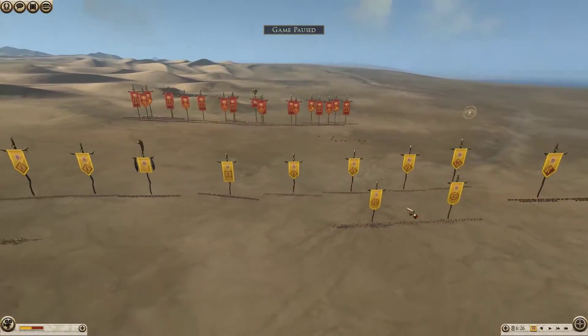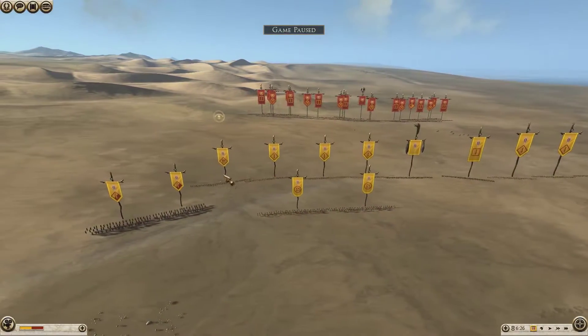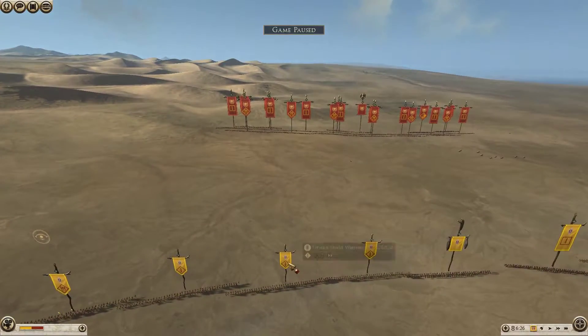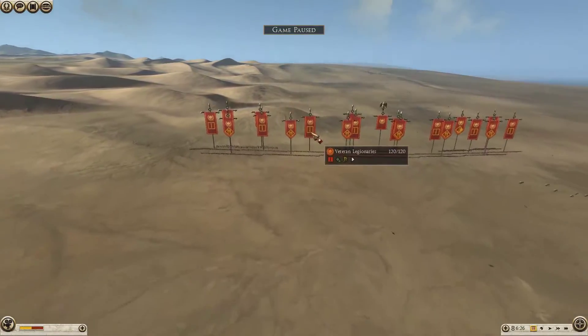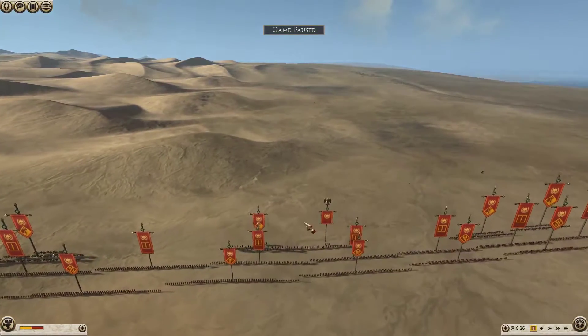I'll be putting a link to the brackets in the description, so if you want to check that out, you'll be able to see who's in the tournament and their placings. This is Round 1, Game 1. I chose Lusitani, and my opponent Maul from the SH Clan has chosen Rome.